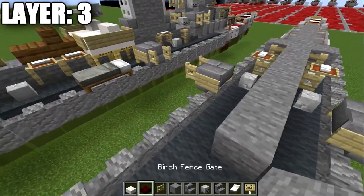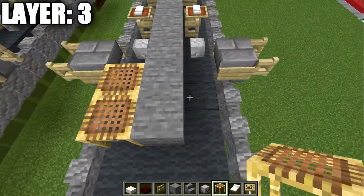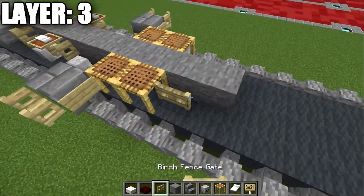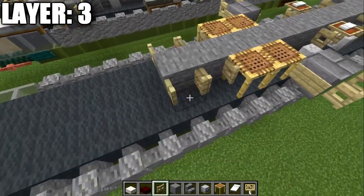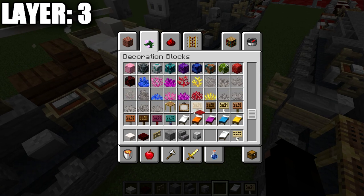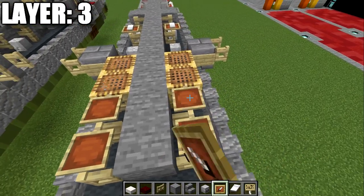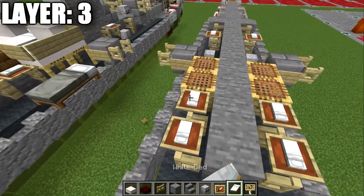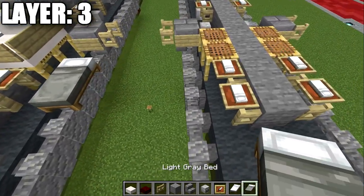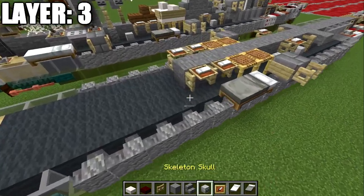Place two more stone blocks down the center followed by scaffolding on the sides, then another two stone blocks down the center with birch wood fence gates opened up toward the sides. Place item frames on top and white beds in those for more life rafts. After that, grab a light gray bed and place it here — this is your torpedo launcher in the mid-deck area. Make sure the white side faces toward the front, representing the tips of the torpedoes.